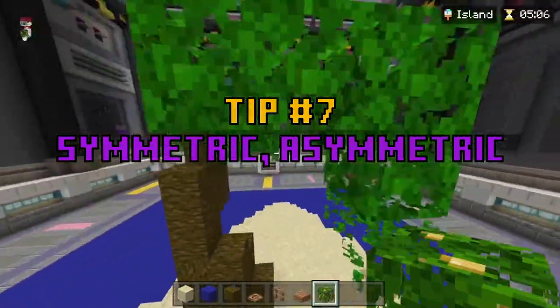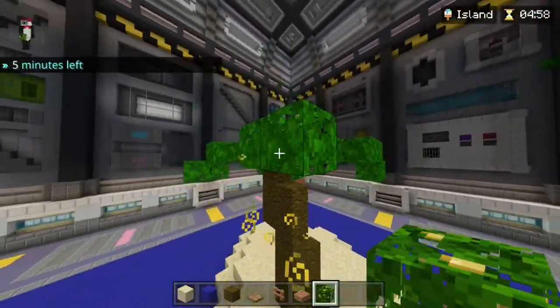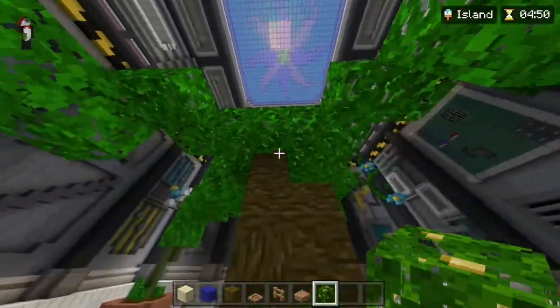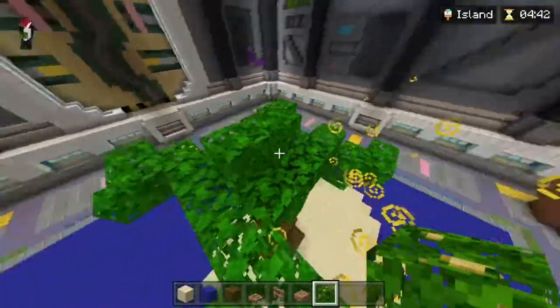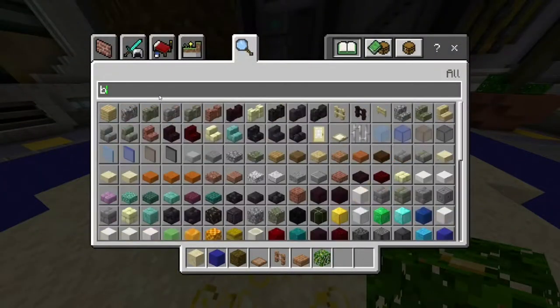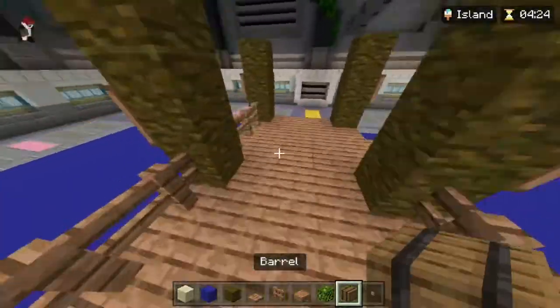When working on the general structures, symmetrical buildings will work well and you won't need to think about what parts of large structures will need to look different. When it comes to details, asymmetry is where you'll want to go by including little details in different parts of a build. This can be as simple as scattering buttons along walls for extra detail or along the ground to act as pebbles and stones.